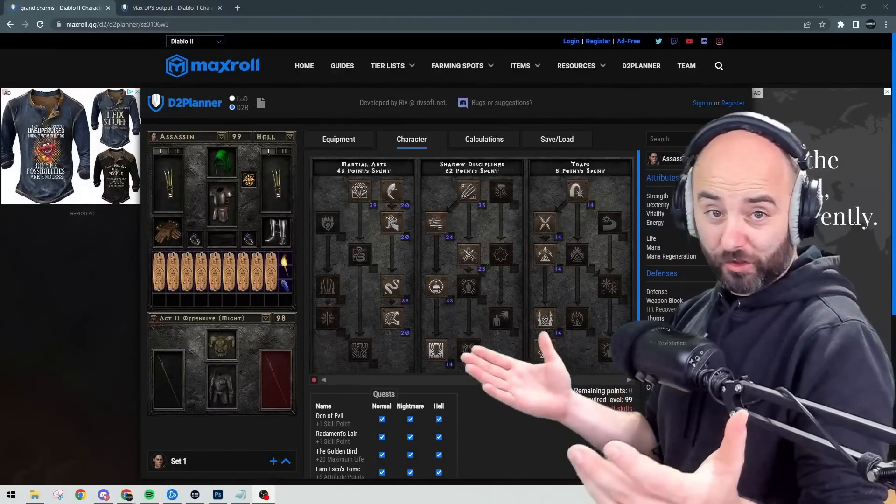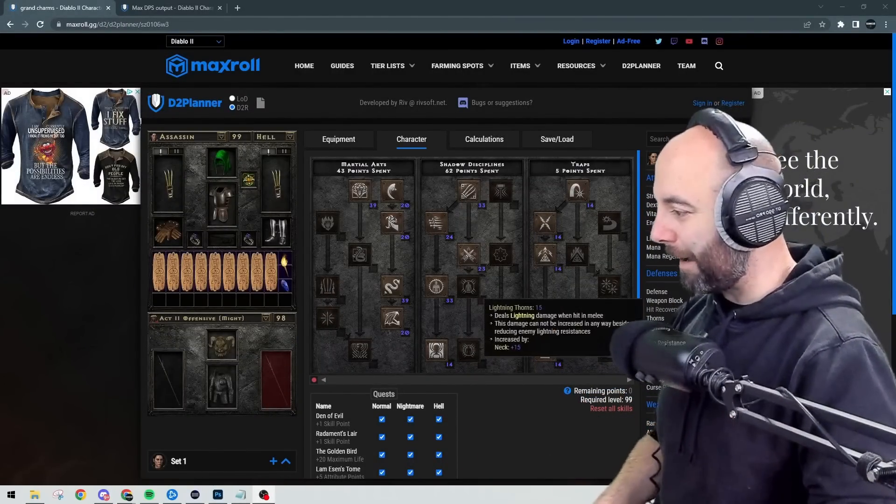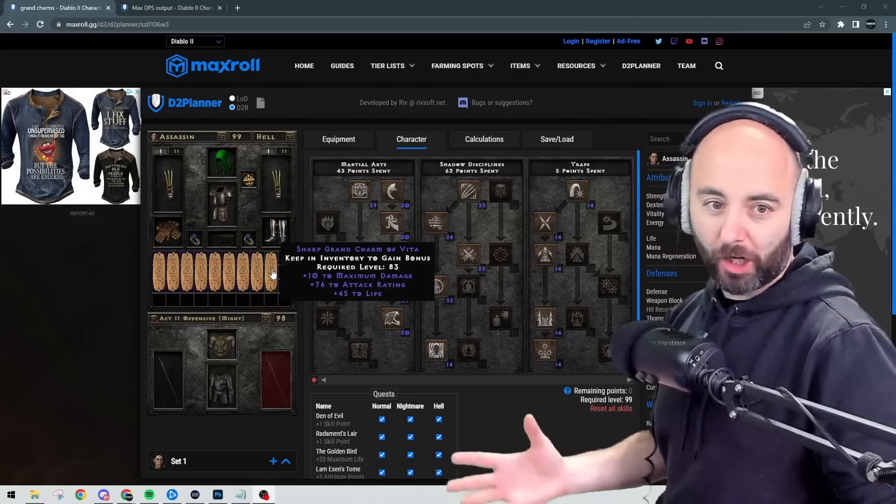Putting down all the synergies for Phoenix Strike and checking out the calculations against Diablo, we're going to be doing 87,361 damage per second. Continuing down the what-if train — what if we had a bunch of max damage Grand Charms for the build? Let's go through it.